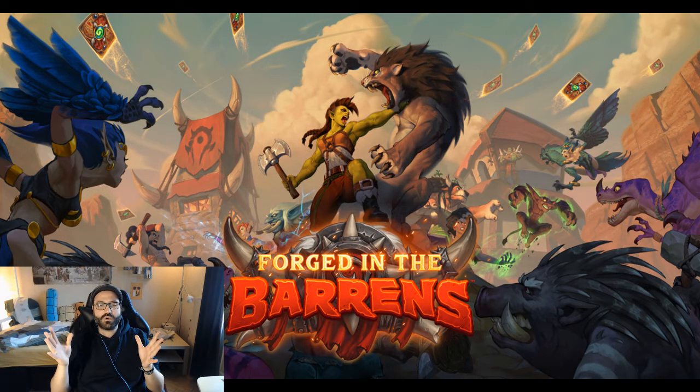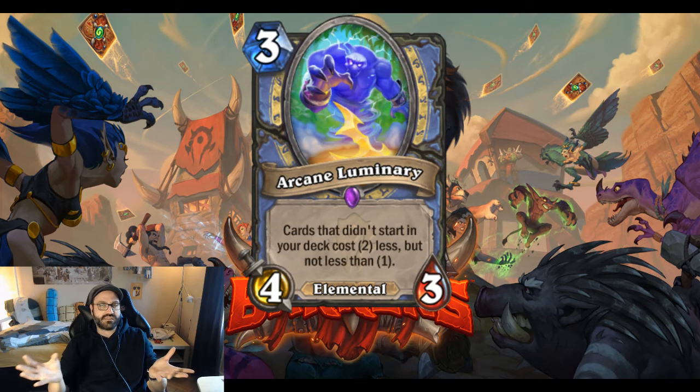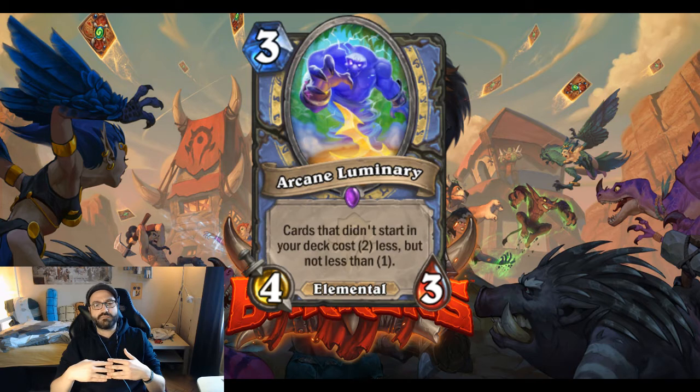The next card I want to talk about is Arcane Luminary. It's a 3-mana 4/3 elemental and it reads: cards that didn't start in your deck cost 2 less, but not less than 1. Let's talk about the body first. The body isn't too great, but it's okay — nothing to write home about, but still fine. A 3-mana 4/3, you don't lose any stats. That's actually pretty good, but it would be nice if it had more health than attack. That is a little bit of a downside.